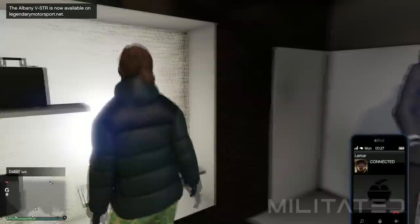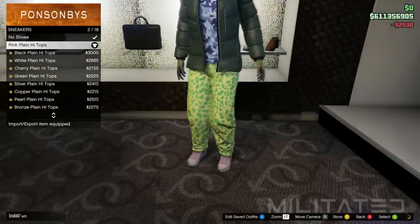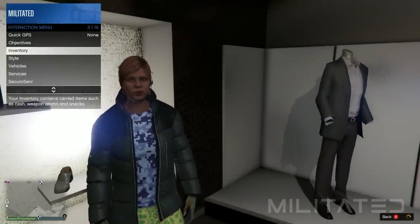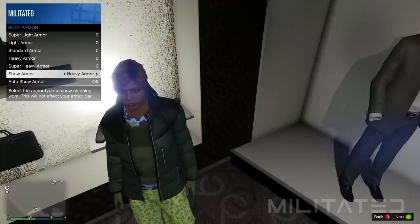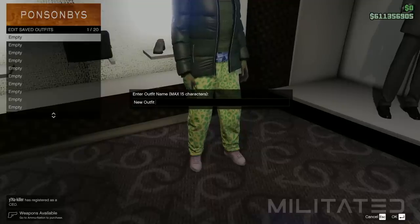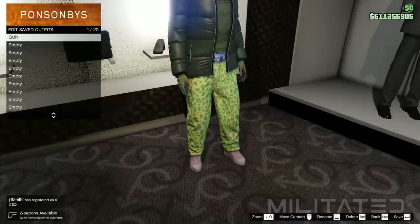In the shoe section we're going to go into the sneakers category and purchase the pink plain high tops. Lastly we then need to back out of shoes, open up the interaction menu and go into inventory and body armor. Go down and equip the green heavy armor — please do not forget this because the CEO vest will not transfer without it. Now go back into shoes and save this in the first outfit slot and we're going to call this one gun.